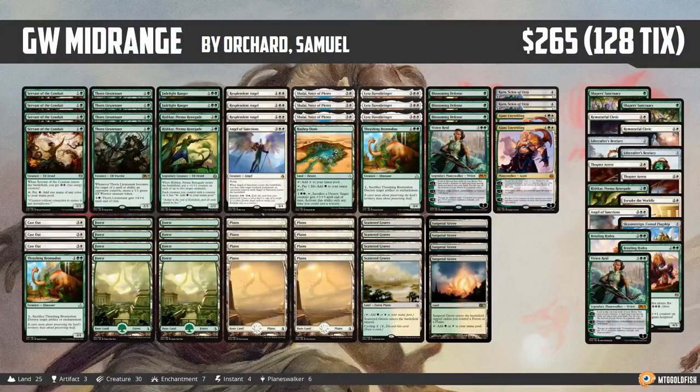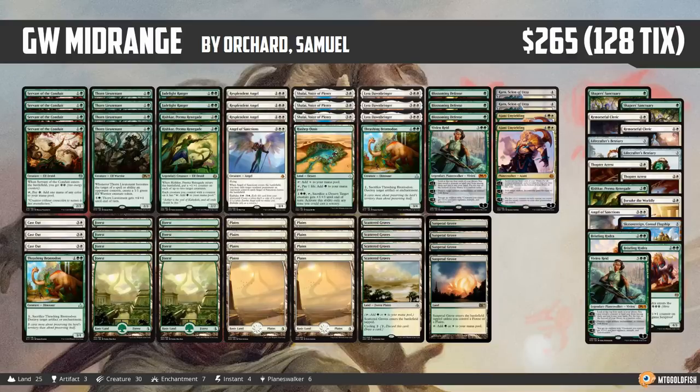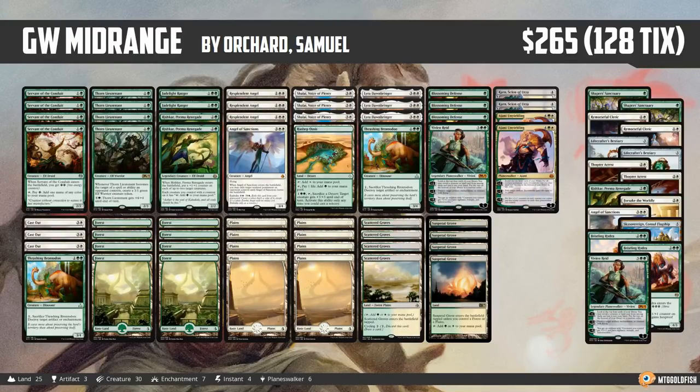As far as spicy under-the-radar decks, Green White Midrange is a deck to keep in mind for post-rotation Standard, just playing really powerful green and white things. Not a synergy deck — you've got your Lyras, Shalyces, Resplendent Angels, Jade Light Rangers, Thornhorn Lieutenants, Vivien Reid, and you just cast something really powerful each turn. Nice fun fact: in Standard at Pro Tour 25th Anniversary, there were more copies of Vivien Reid played than Nicol Bolas, the Ravager. Vivien Reed was mostly one or two in the sideboard while Nicol Bolas was a four-of in the main deck, but in sheer numbers Vivien Reid outpaced Nicol Bolas — a shocking stat for Standard.